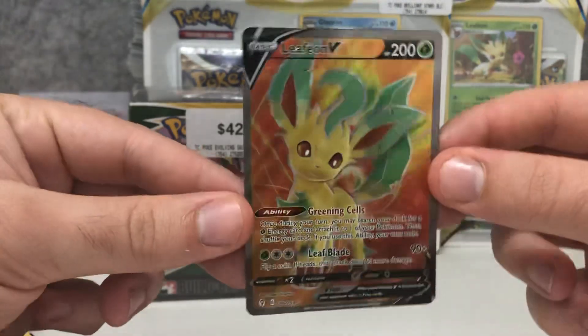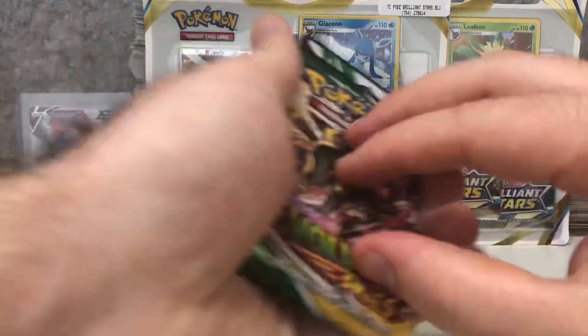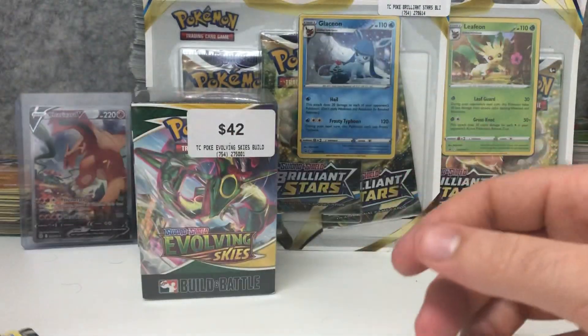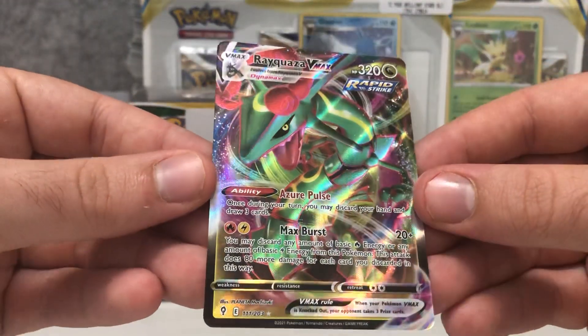That full art Leafeon is sitting at about 45 Australian dollars at the moment. The other two pulls were a holo and a Rayquaza V-Max — really cool, really happy with that pull.